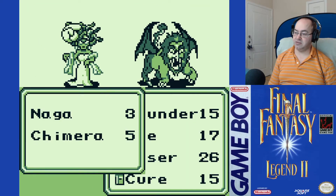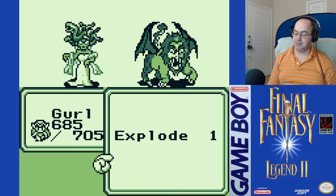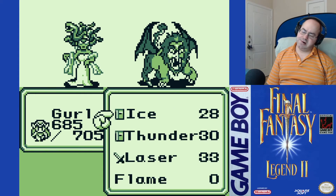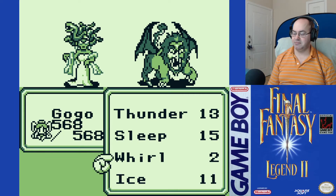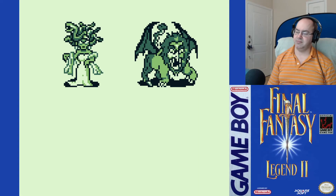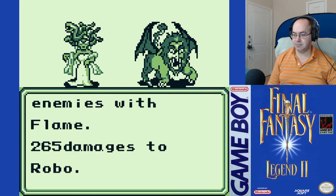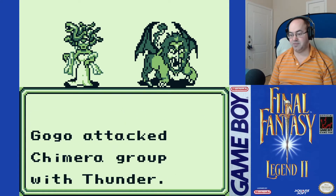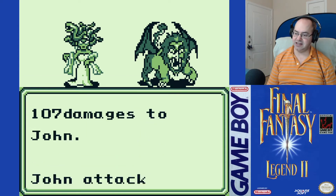Naga Chimera — let's say Thunder. She's like out of stuff. I could Explode, certainly. We'll use Thunder. Not Whirl, not Whirl, not Whirl though. We didn't get it off — it seems like it's 50-50 whether Robo goes first or not. That's not great.